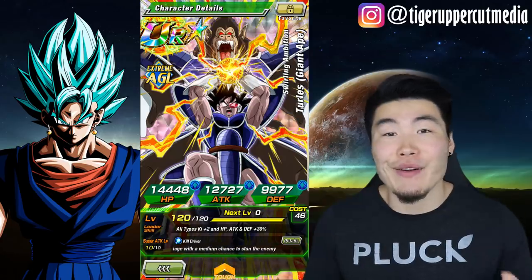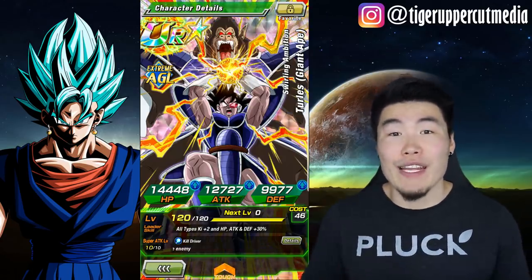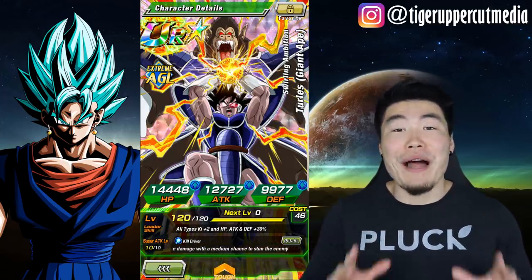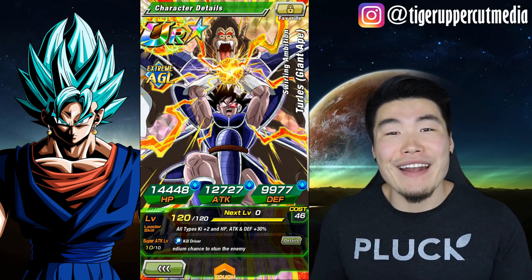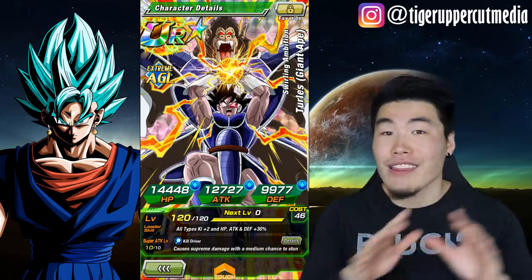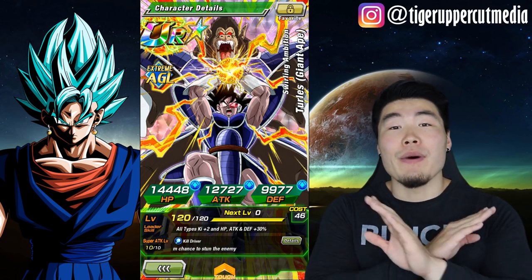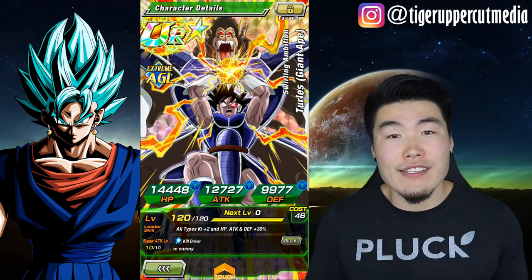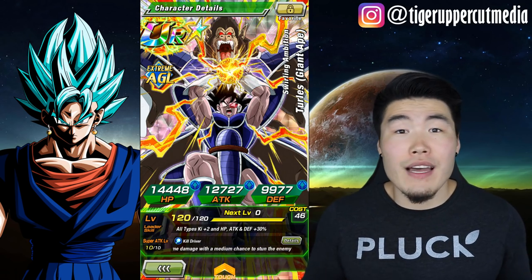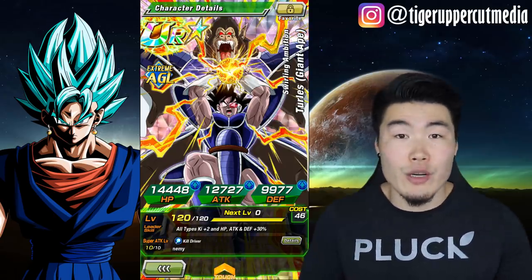Yesterday I made an Instagram post about this guy at Rainbow Status and a bunch of people thought he was the new Turles. They were like, 'Holy crap dude, you already rainbowed him? You freaking whale! How many stones did you drop on the new banner?' I had to calm them down — this is the Great Ape Turles, not the brand new Turles, who does look a lot like the Great Ape Turles when he transforms, but they're completely different cards. I only have one copy of the new Turles and I'm not summoning any more on his banner, so dupes will have to wait for future banners.